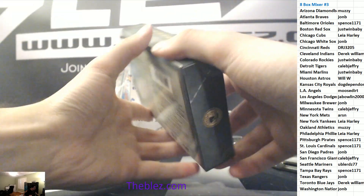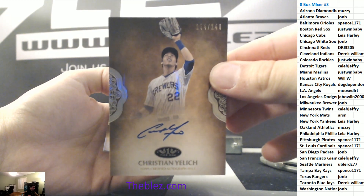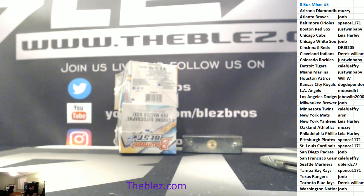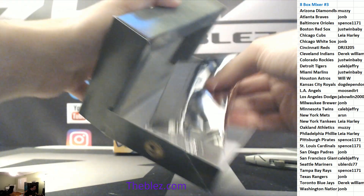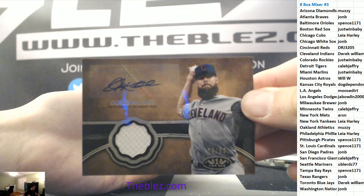Let's do tier one. Yellich to 240 — nice for the Brew Crew. Springer, 399, Astros. And then Sigura to 299, Mariners. Nice Yellich. Kluber to 50, Jersey Auto — Indians.